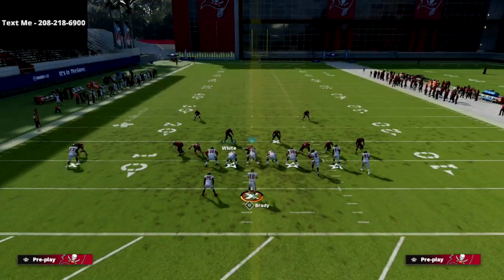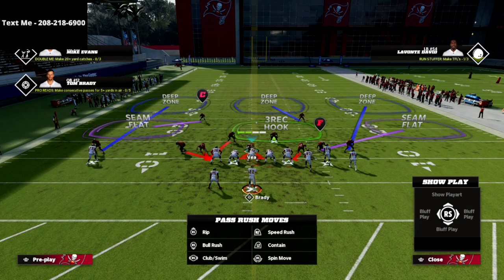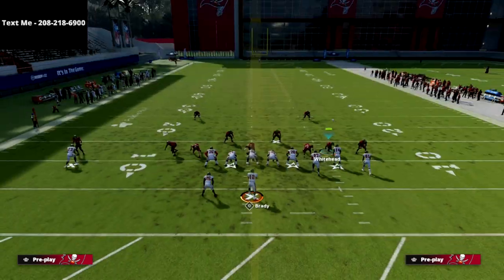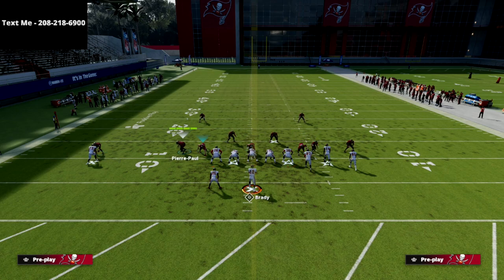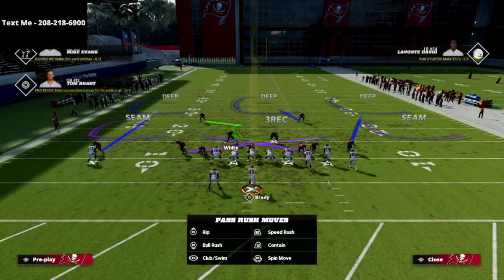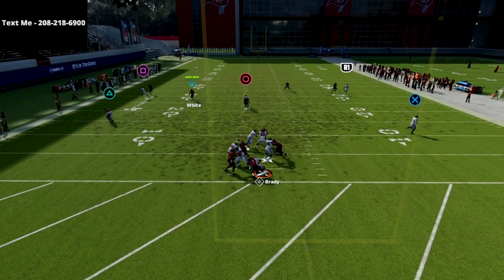Let me show this one more time. Just spread your line, crash your line down, spread your linebackers, reset your linebackers so that they're at the right depth. Blitz this guy off the edge, QB contain, and then crash your line down one last time before the blitz actually goes. And what you're going to see is we're going to send some incredible, incredible pressure at the quarterback.